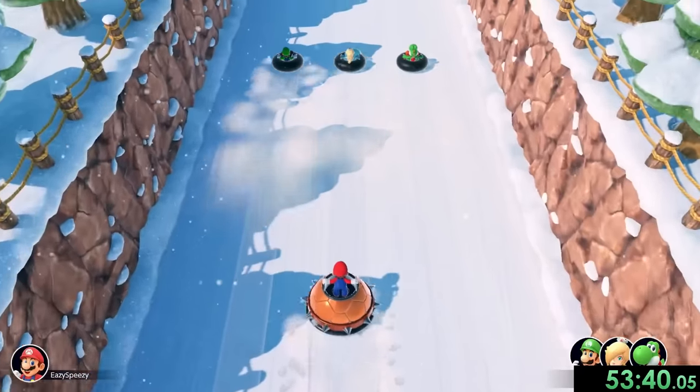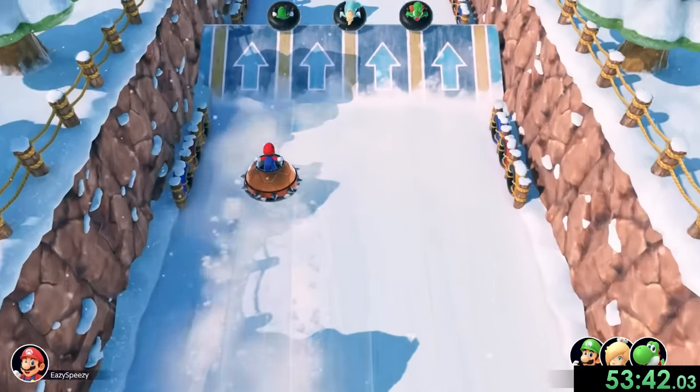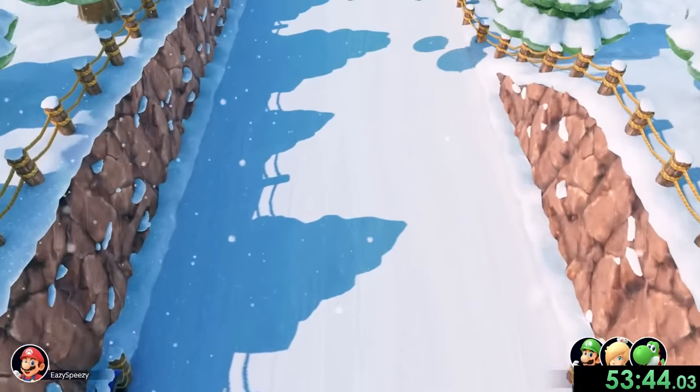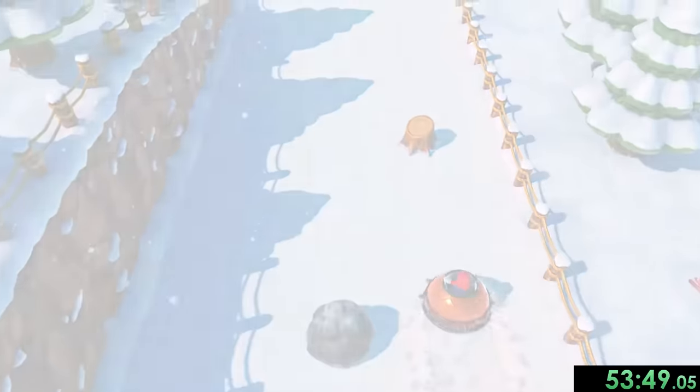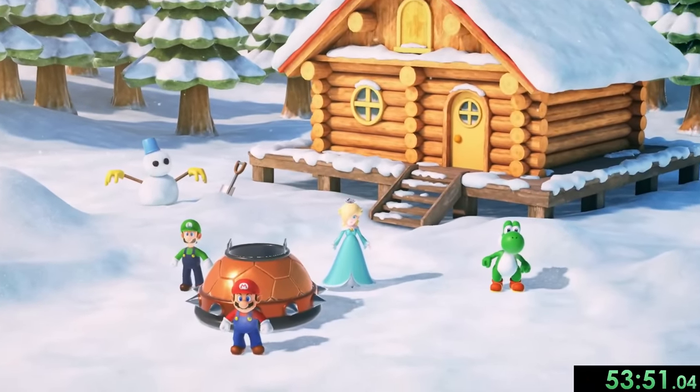Then we have Tube It or Lose It, and this is another really funny one on easy mode because the CPUs just don't move. They kind of just sit there and we hit them all and it's already over. Yeah, I guess they just gave up on that one.